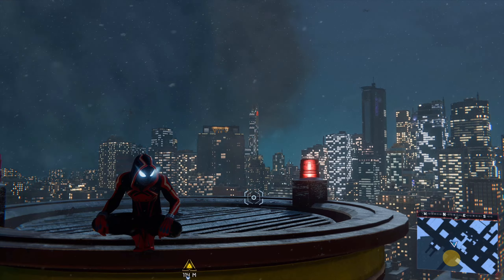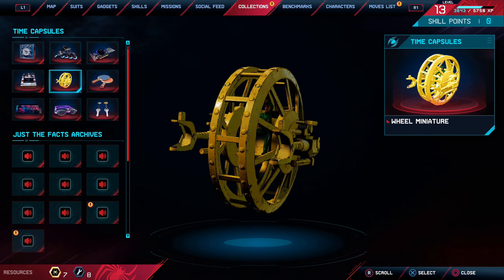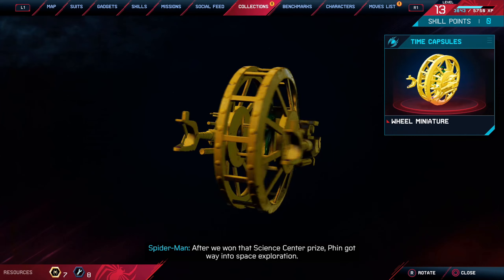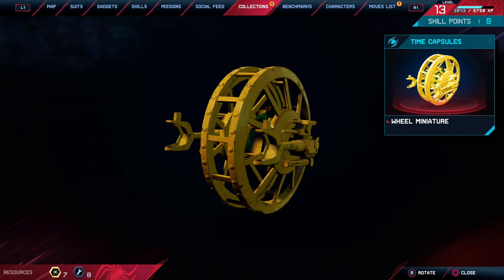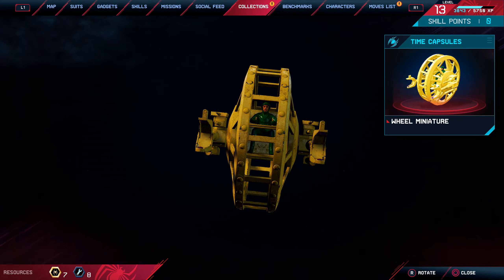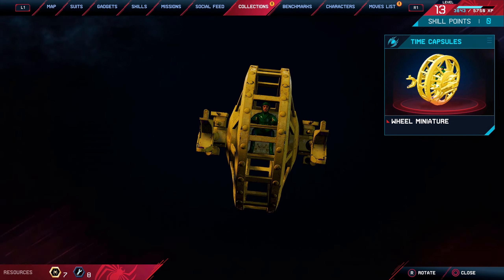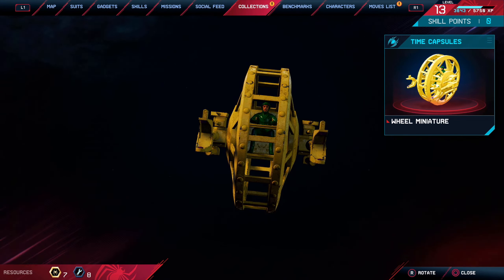One thing before we get started that I wanted to show you guys was a collectible I got. This is a really cool collectible. Now that he's done talking — I don't know if you guys know who this is, but this is an OG Spider-Man villain named The Wheel. It is really cool that they actually put him in here as a little easter egg. According to Miles, this is just a concept for something they wanted to do on the moon or something.